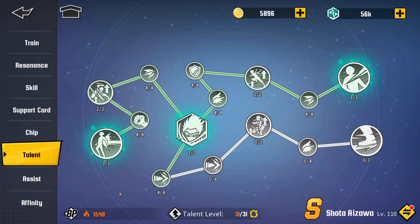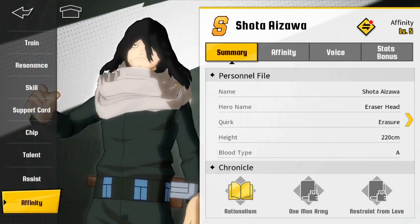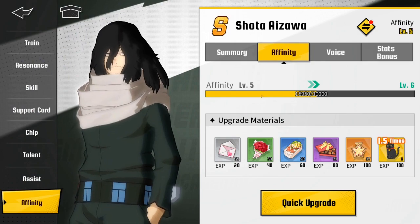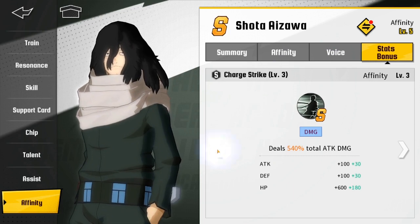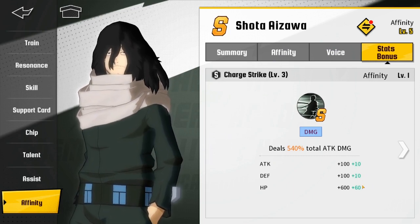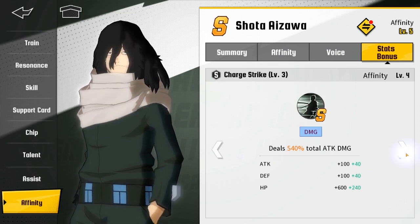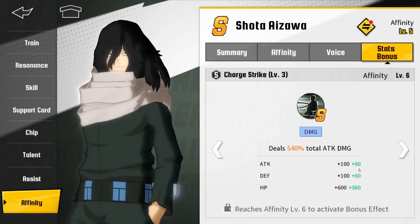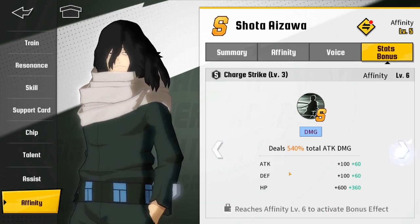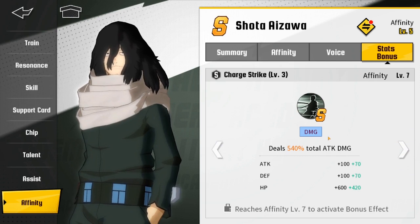The last way to increase your BP from your heroes alone is going to your affinity and doing your affinities. You feed them materials and it goes to your stats. At level one you get 10/10/60, level two is 20/20/120, level three is 30/30/180, level four is 40/40/420, and the one I'm trying to unlock is 50/50/300, then 60/60/360. You're getting a huge power gap — this is an awesome amount of BP. I'd recommend only investing in your main character.